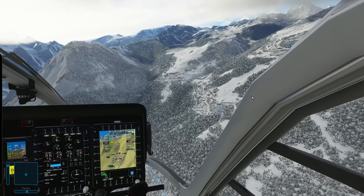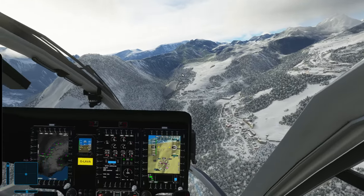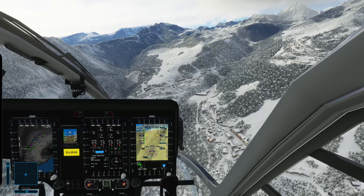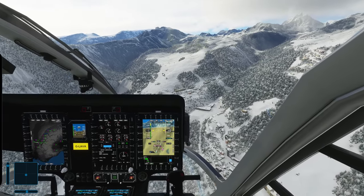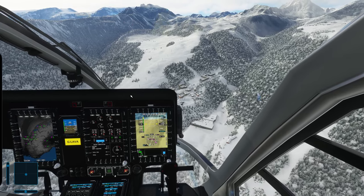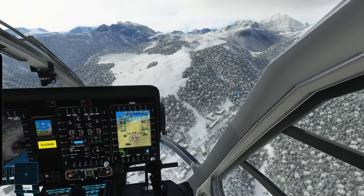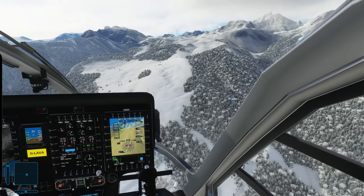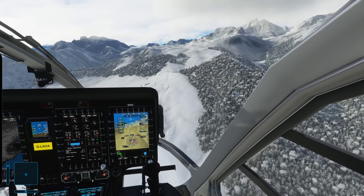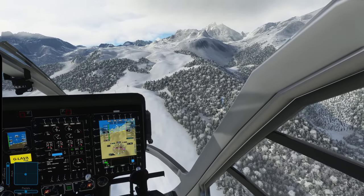The airport should be just beyond. We'll do a bit of sightseeing — thankfully the weather is good now because yesterday it was literally snowing here, IMC, zero visibility, and I experienced some icing in the helicopter. Courchevel is a French Alps resort, part of Les Trois Vallées — the largest linked ski area in the world. It includes the towns Courchevel 1300, 1550, 1650, and 1850, named for their altitudes in meters.